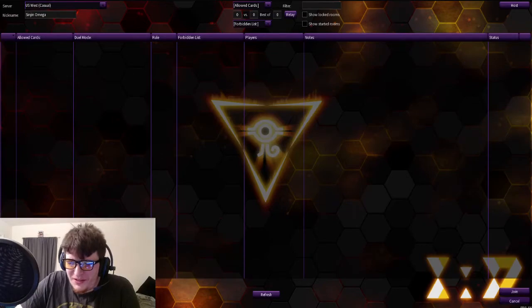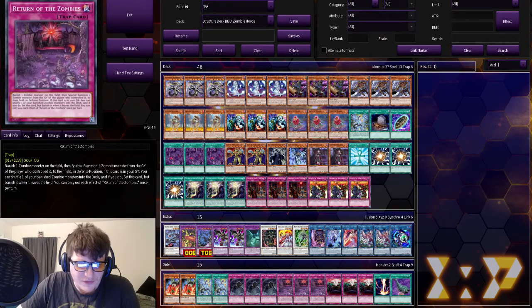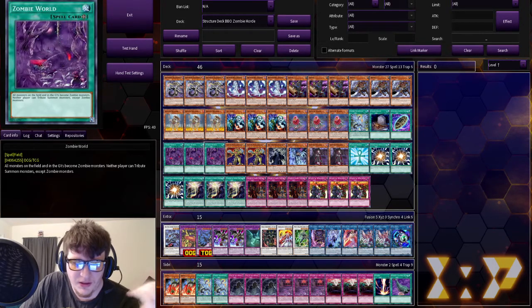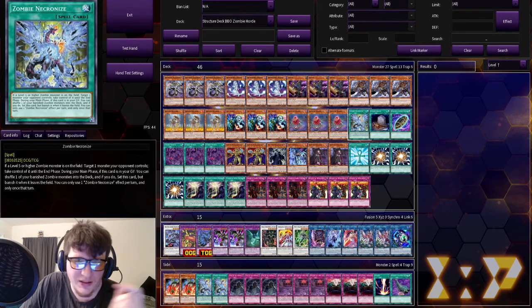How long has this been? About 14 minutes. Let's go over the decks — I'll go over mine first because I have risen from the ashes. Up to Zombie World is everything in the structure deck. I was actually running one copy of Zombie Necronize in the main deck, because if you had Mermel — the one that can attack twice or any of the higher ones — I can actually take control of it with this.